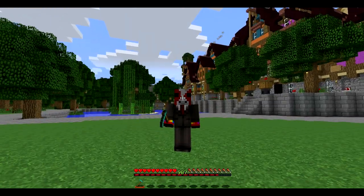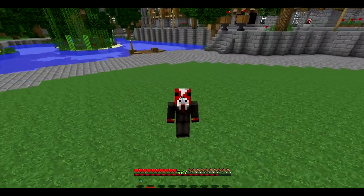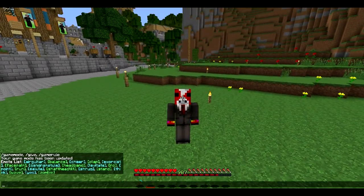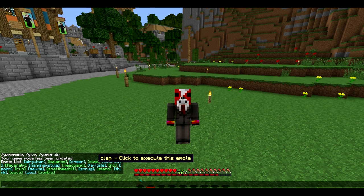Let's try this one — whoa, oh, beautiful! That's pretty damn awesome. Let's get rid of the HUD and just see what it looks like. Next we've got 'cheer' — oh, look at this, this is awesome! I think one thing that could be improved is if they added sound effects that came along with the different emotes, because I think that'd be pretty cool. 'Clap' — yep, that's pretty self-explanatory, I like it.